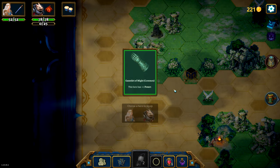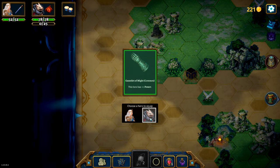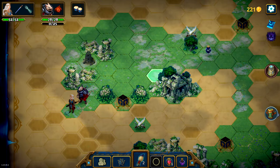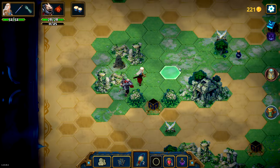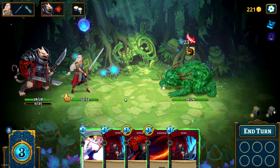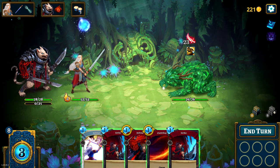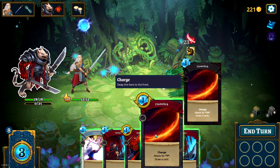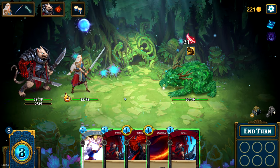We find this Gauntlet of Might, which gives plus 1 power. She seems to be doing most of the damage right now, so give it to her. Let's do this battle right here — get ourselves some more brushes so we can continue discovering the terrain, the storybook page. We want to do as much damage as possible. There is 23 damage coming my way. I don't like it, I don't appreciate it.